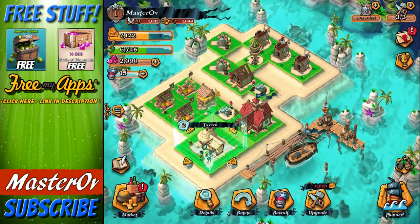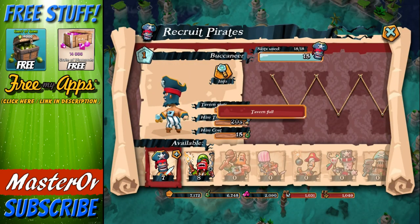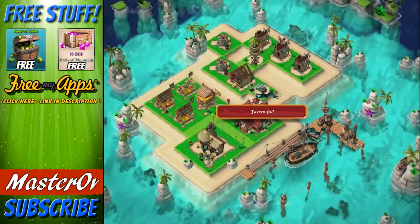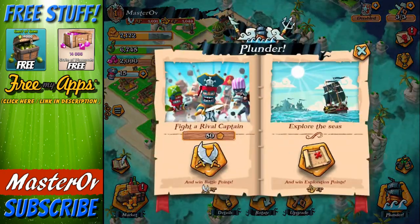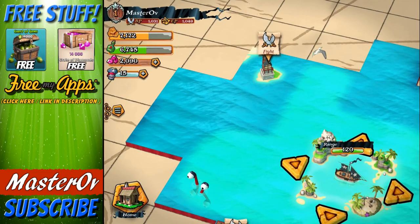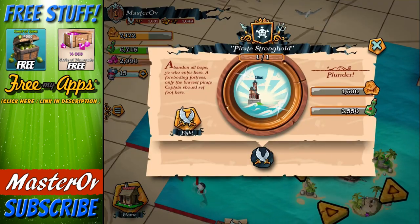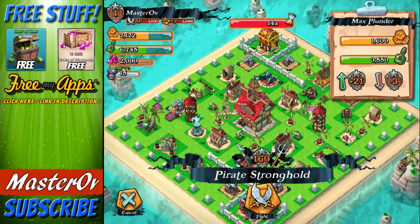Let's go to the tavern and build up some pirates. We're going to recruit - we can recruit 15 people at the moment. The tavern is full - I don't get it. My tavern is full. Let's go explore the seas again because I have got a full tavern. Shouldn't we be able to fight this? Yeah, we could. Okay, maybe it was just a little bug thinking I didn't have anything.